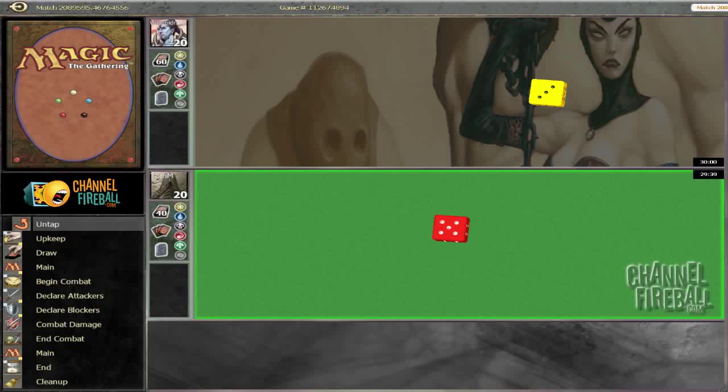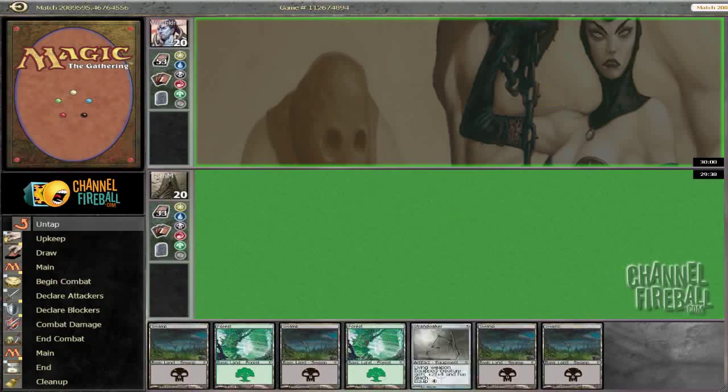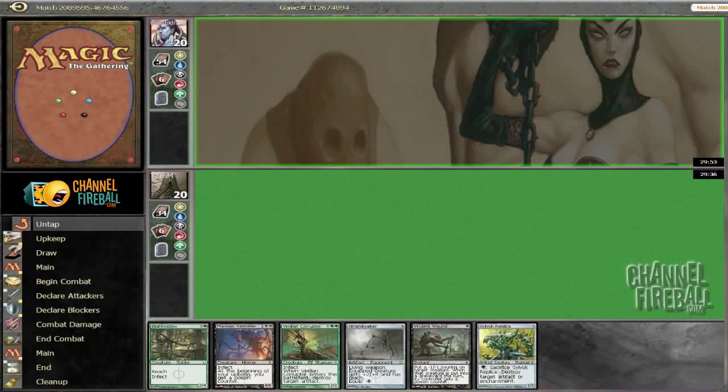Back for round three, winning another die roll, and again I'm going to choose to draw. This hand is pretty bad — it's a mulligan. Obviously we can do better, but we did worse. Going to five.